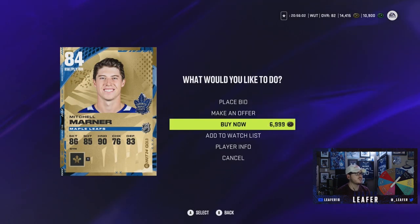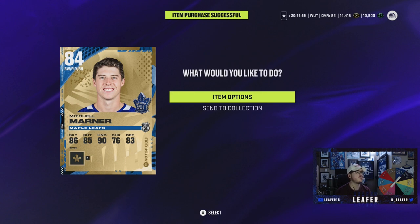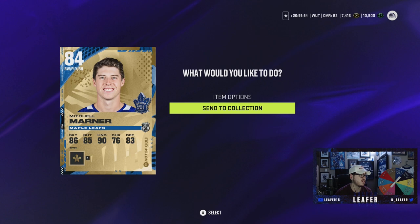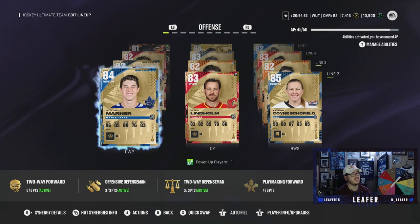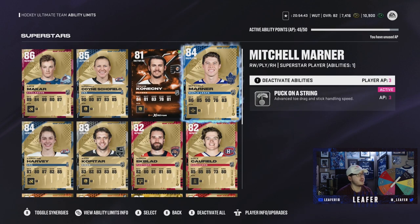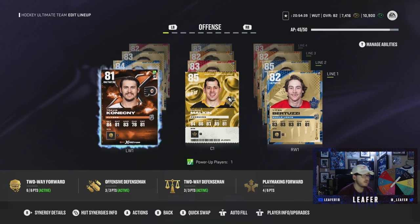We're getting him for just under 7,000 coins. Welcome to the team, Mitchell Marner! We still have 7.4k. We probably should have just maxed out the buy now just to be safe because we could always hit bankrupt, but it's okay. With Mitch Marner coming in, Joe Pavelski is out of the lineup. Mitch Marner is going to be playing on the second line with Elias Lindholm and Kendall Caulfield. Mitch Marner has Puck on a String as his ability, so that looks good.